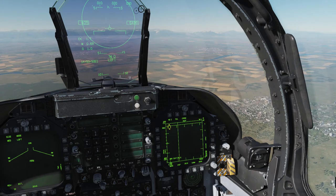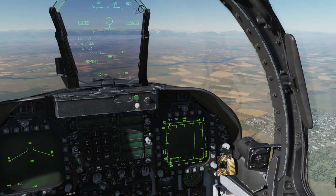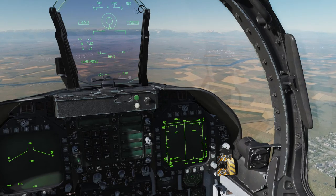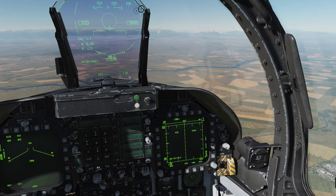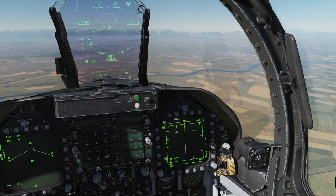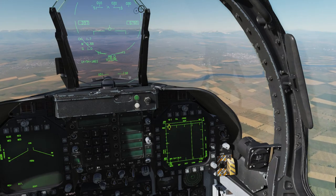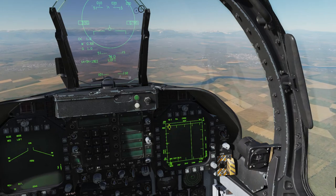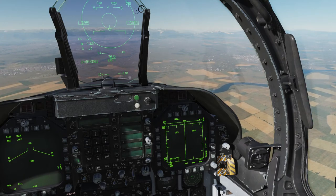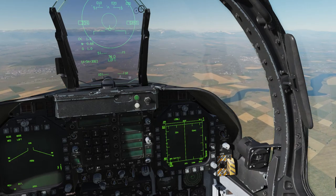This works for all the weapons. I'll cycle through to show you. Right now on Sidewinder — I push forward on the sensor select switch and we've entered ACM mode. Same thing for AMRAAMs: undesignate brings us back to Range While Search, push forward on sensor select switch and we're in combat maneuvers mode. Press undesignate again, go up to Sparrow — we're in Range While Search. Push forward on sensor select switch and now we're in ACM mode. So the two radar modes are: ACM for close combat, and Range While Search for long range.